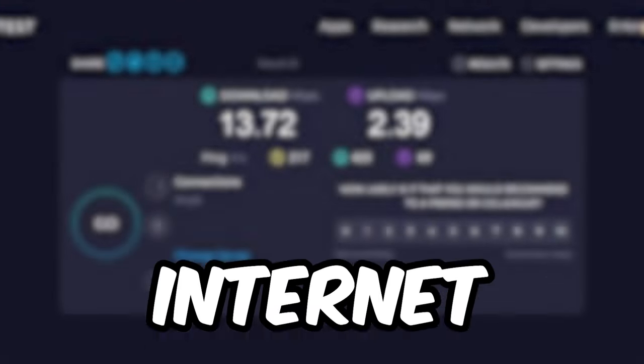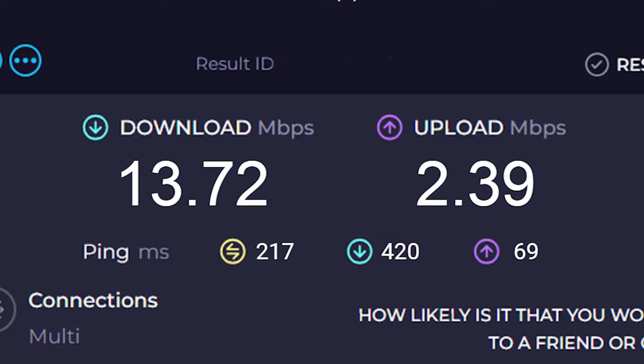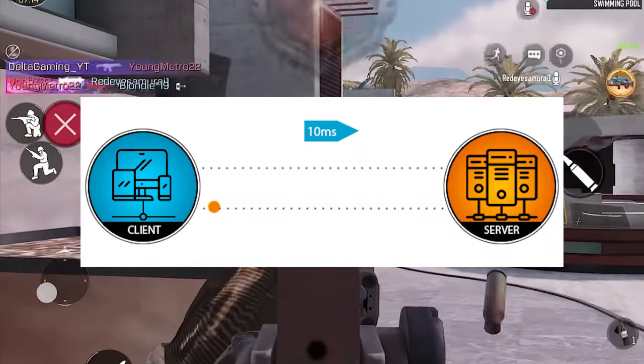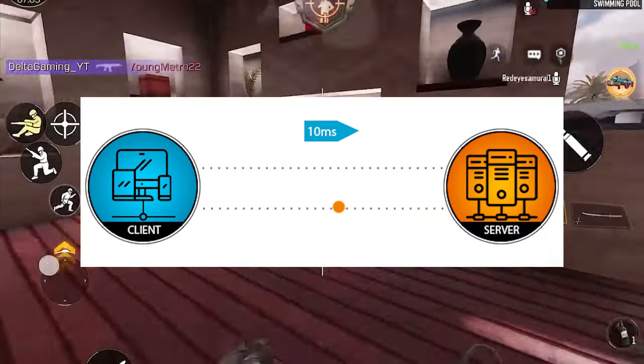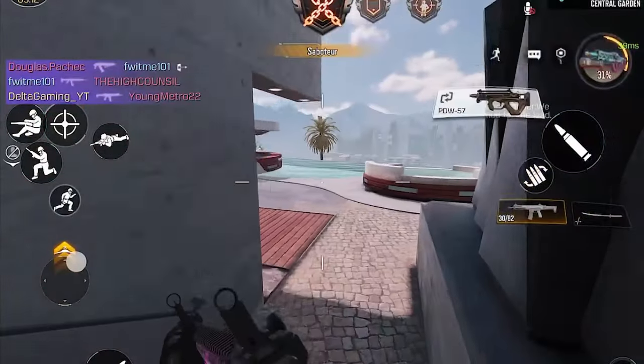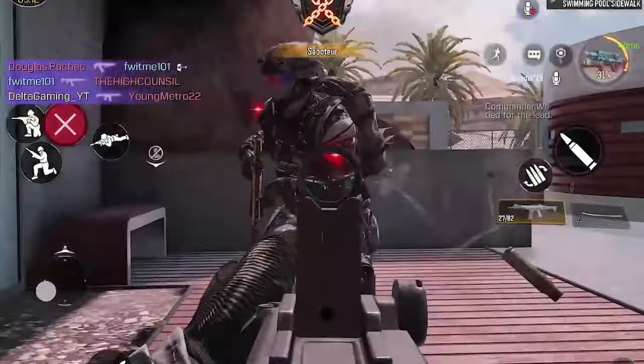Our game doesn't just lag from our devices — it can also be from our internet. Bad internet will give you high ping, which is the time it takes for you to do something in-game, send that information to the server, and then have the server respond and send information back to you. More ping means more lag, and this is bad.